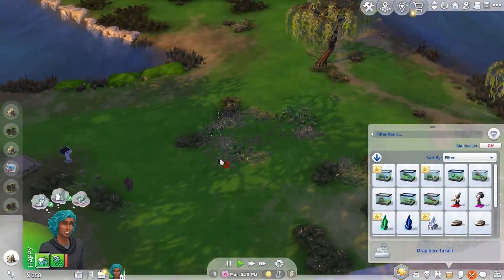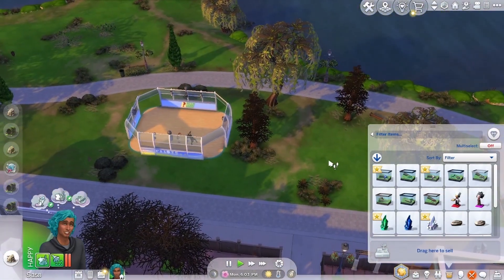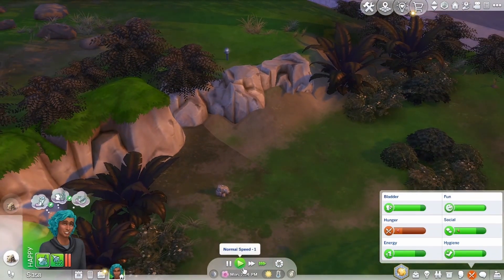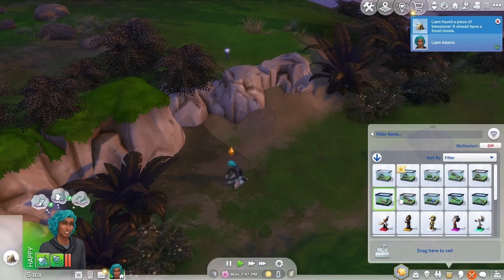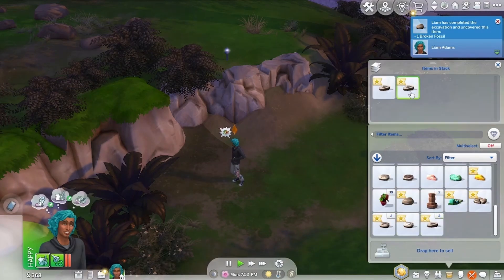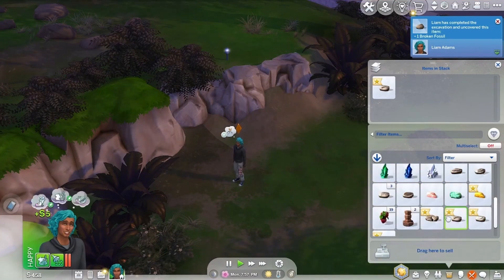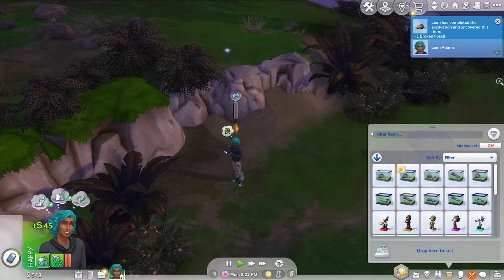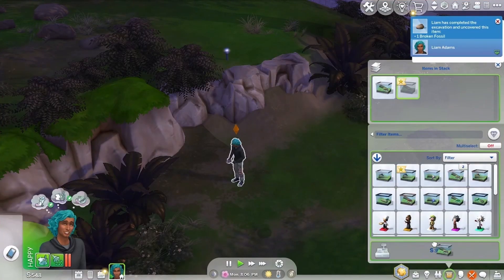Anybody out here cooking? Anybody making food? People are going to start fighting. We haven't eaten anything all day — it is 7 p.m. We have another striped heart frog, and we got some limestone. We got some duplicates again. Let's breed the tiger frog with the sunflower frog and we got a sunflower frog.